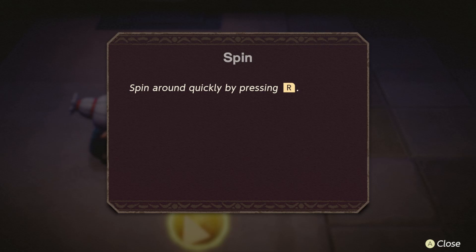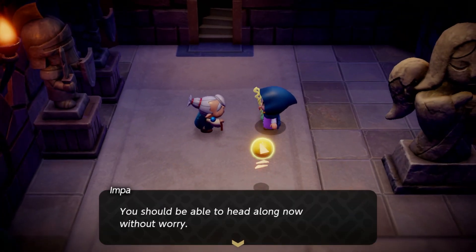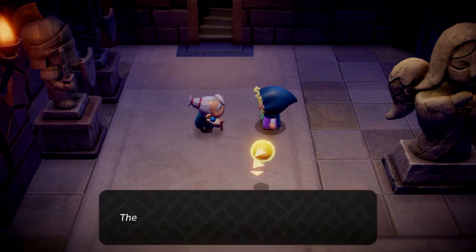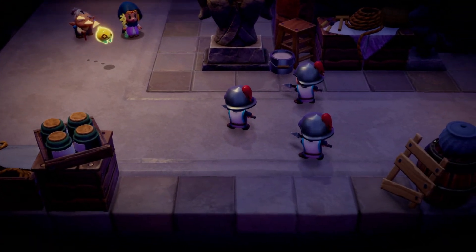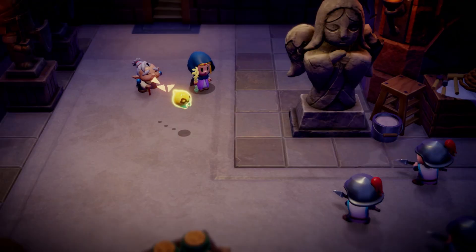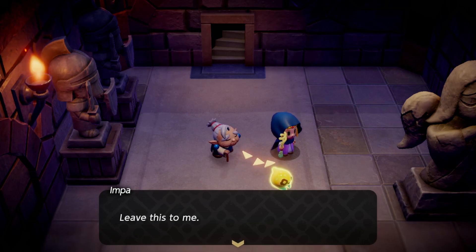It's light and flowy and conceals your identity nicely — it smells like a musty dresser. Spin around quickly by pressing R. You should be able to head along now without worry. The princess is missing — find her!